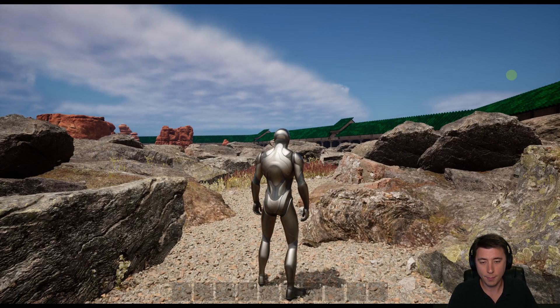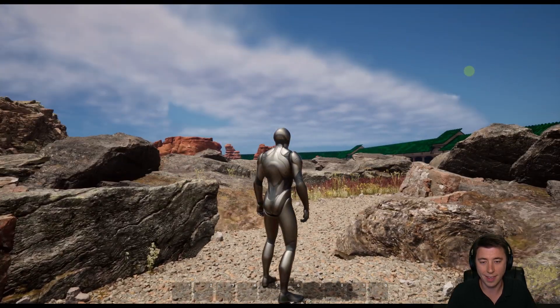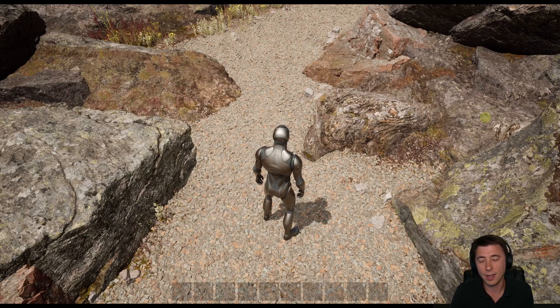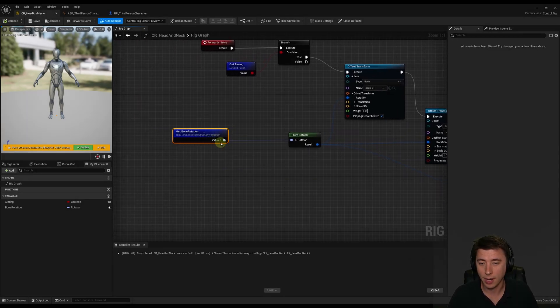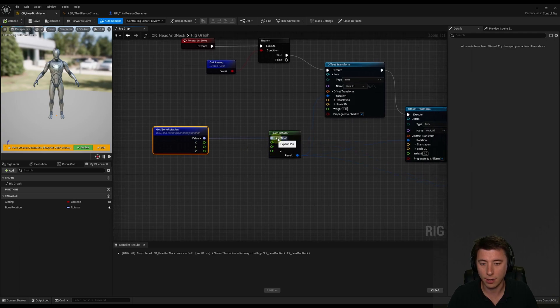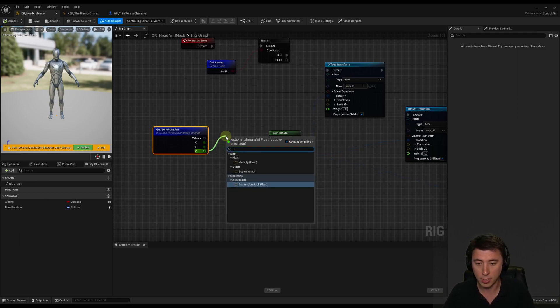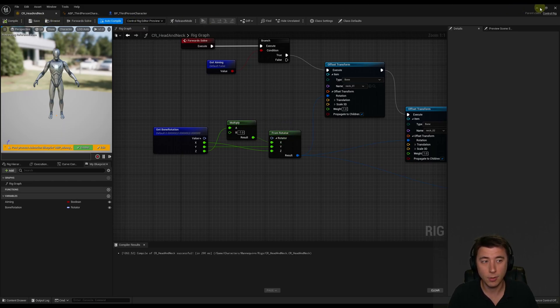I hold right mouse button and move to the right — the head moves down. Move to the left — head moves up. Move up — head moves to the right. Move down — head moves to the left. Not exactly what we wanted. The problem is we need to switch a couple of axes in the control rig itself. Back in our control rig, I expand out X, Y, and Z. Instead of connecting directly, I connect X to the Z axis, Y stays connected to Y, and Z gets multiplied by negative one then connected to X. This is because our control rotation doesn't match up to our bone rotation, but this should fix it.